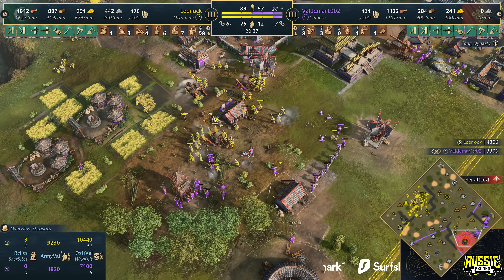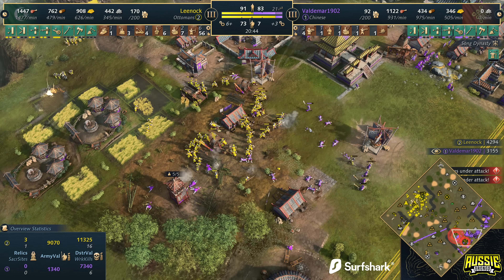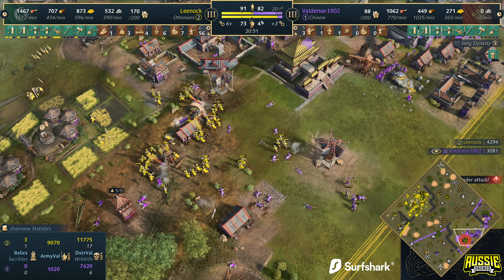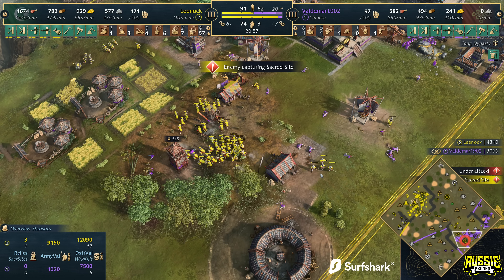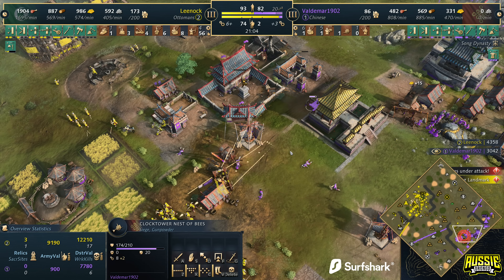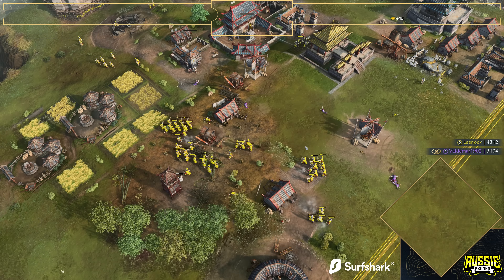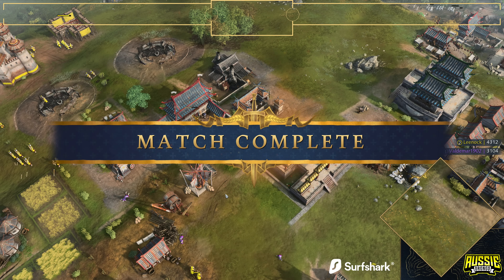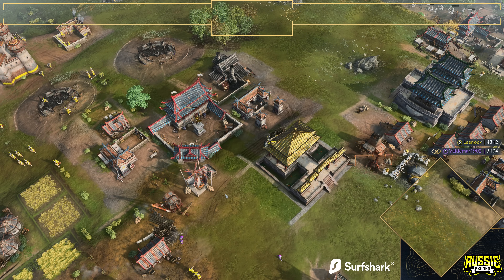I don't even know how you hold this as the Chinese — what's the best play? In my head I'm thinking a three-ram timing push, but this just looks on another level. Leenock manages to make it through, camping onto the wood line. The village count starts to swing in his favor. The military account leaves little to be desired — 74 units against 3. A single palace guard and Zhuge Nu trying to take out the mangonel — let's find the silver lining. Fellas, go check these two creators out, I'll leave a link in the description. Well played by Leenock — a beautiful game. Great to see Hillandale back, and we'll catch you in the next one. Dominating display right there from Leenock.